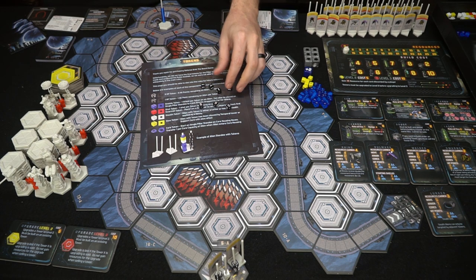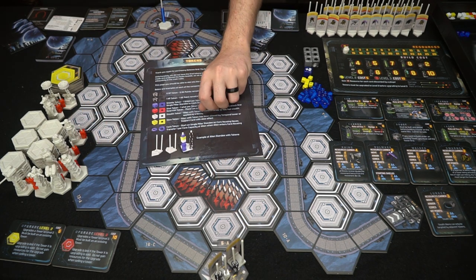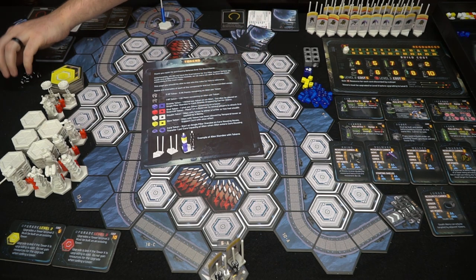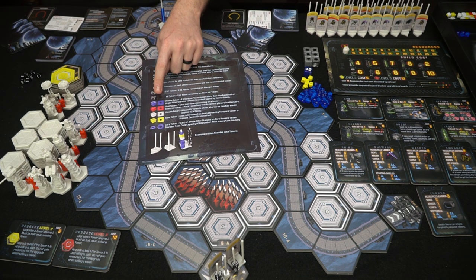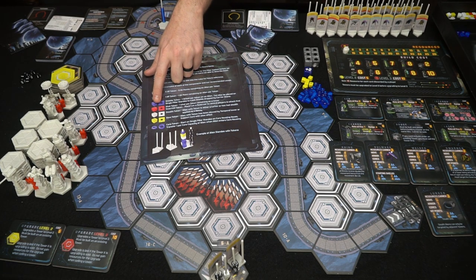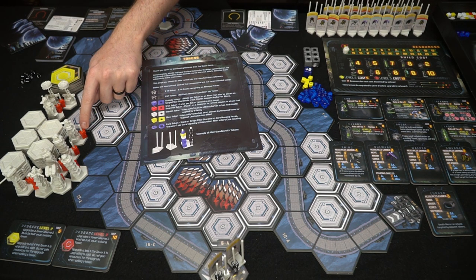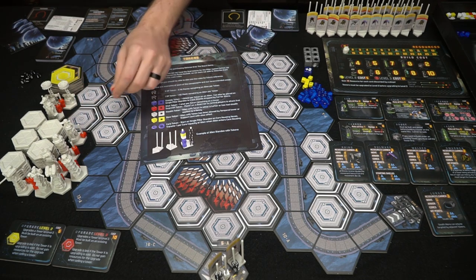The token reference tells you what different tokens do — for instance, 5 HP and 1 HP tokens go on the standees to indicate unit health. Blue tokens indicate shields: no matter how much damage you deal in a single attack, it only removes one shield per hit, whether that's one damage or a million damage.